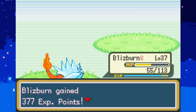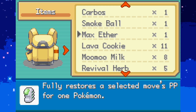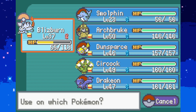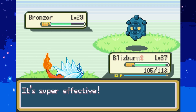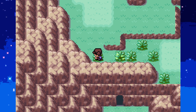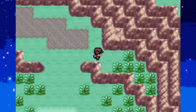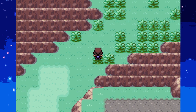Let me heal up. Freshwater will do. Bronzor - I'm gonna run away because I don't want you doing too much damage to me. In case you missed last episode, Blizzburn does not evolve unfortunately. I feel like it looks like it should evolve, but I still like it enough to keep it on the team. It's kind of cute. And Fire Ice type is pretty sweet as well.